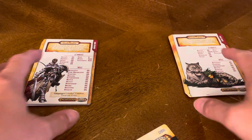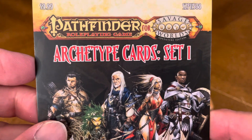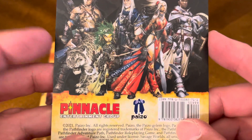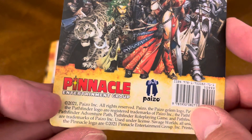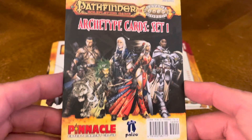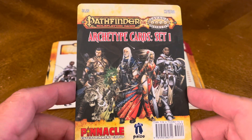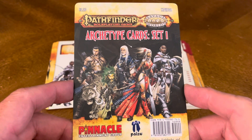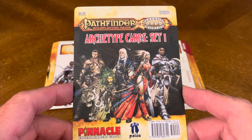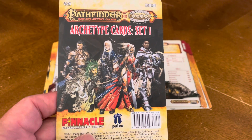That is everything that's included, and that concludes our unboxing of Pathfinder Role Playing Game for Savage Worlds Archetype Card Set 1, brought to you by Pinnacle and Paizo. It was released in 2021, and the basic retail value was $9.99. Thank you so much for joining me for this unboxing video — it's truly appreciated. If you enjoyed the video, give us a thumbs up and leave a comment below. Hit that subscribe button so you're kept up to date any time we release new content. Be safe, be well, enjoy the remainder of your day. We'll catch you on the next unboxing video.